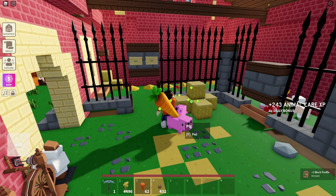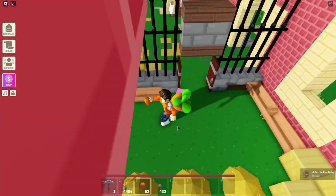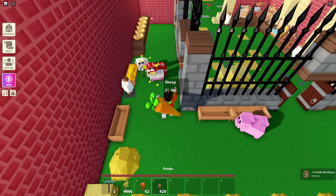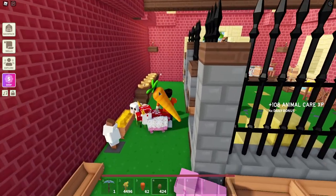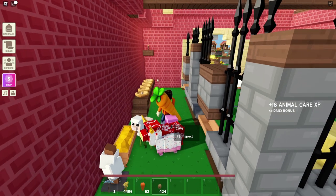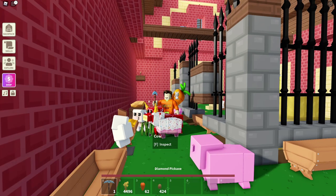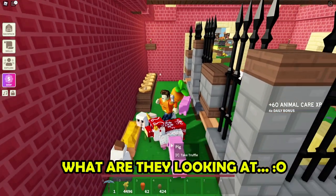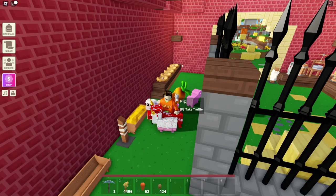So once you have the chicken nest going, the trick is to set up your farm. Now the system that you're about to hear is not entirely automatic. However, you can set it up so that you don't have to worry about it as much, making it seem like it is automatic. So instead of constantly feeding your chicken every 10 seconds, you only need to feed your chicken once a day.